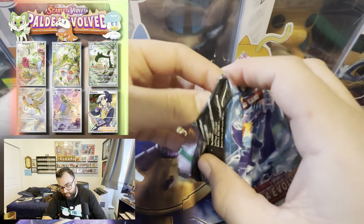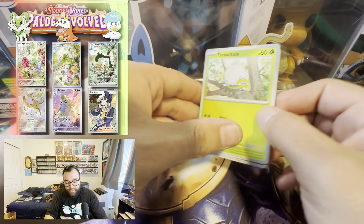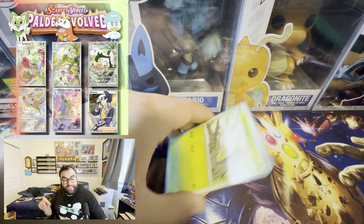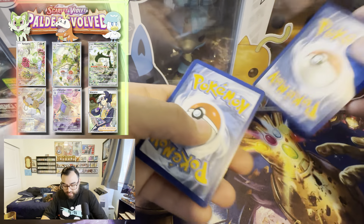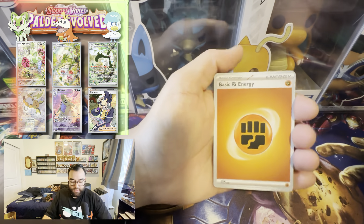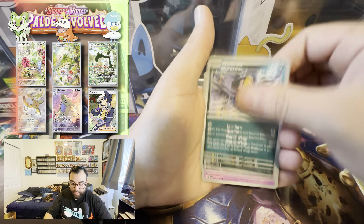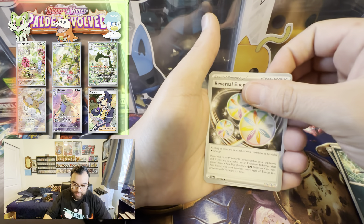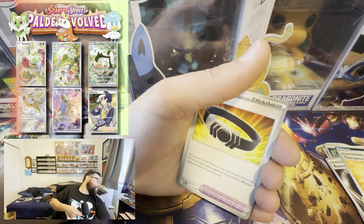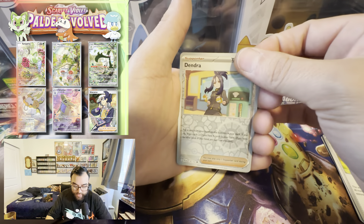Let me know what you guys think about the new editing — still working on the volume levels so the sound effects don't blow your ear out. This is Scarlet and Violet, we just do one. I hope you guys have been enjoying it. I do have a binder of this set so we have stuff to collect. I have the Crown Zenith over there. Paldea Evolved — I think that one might be close to completing — I didn't expect to get Paldea Evolved, but that's the whole point of tins, right?